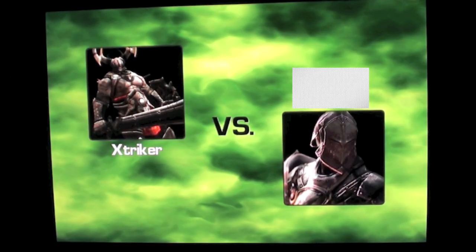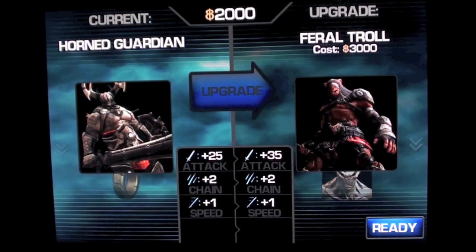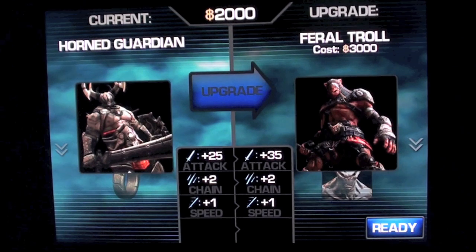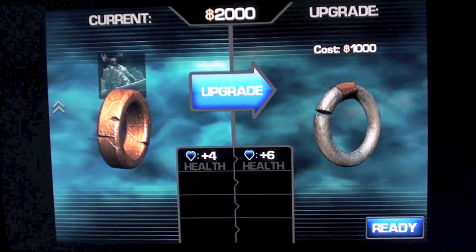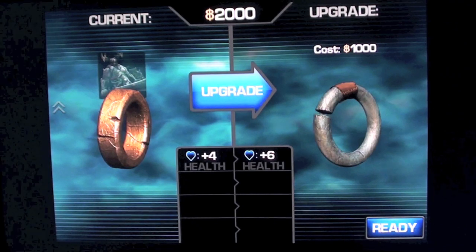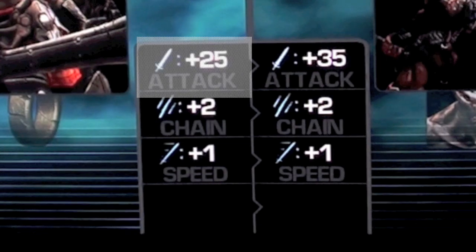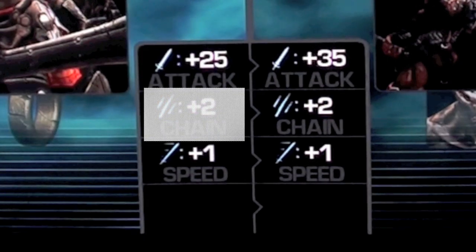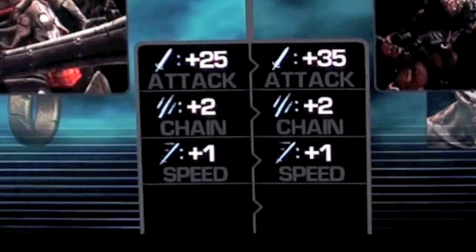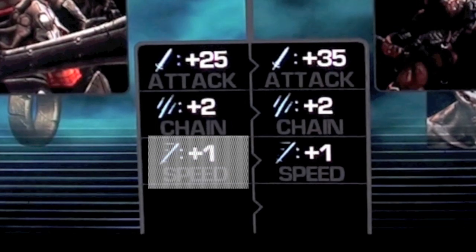In this part, they're going to tell you whether you're going to be a titan or a knight. In this case, I'm the titan. You can buy new titans by clicking on the upgrade button, and you can also buy rings to increase your health or defense. The attack determines your strength. The chain determines how many attacks you can do before the knight can counter attack. And the higher the speed points, the faster you can attack.